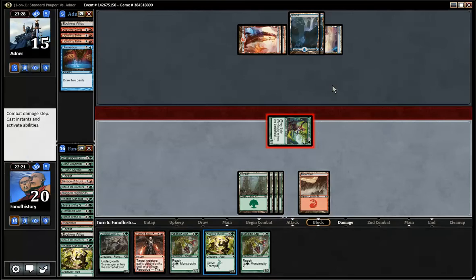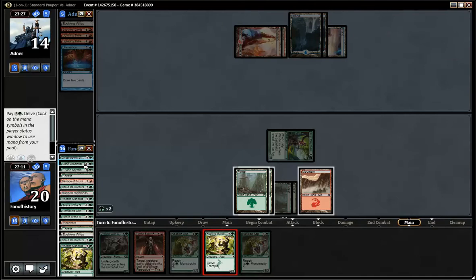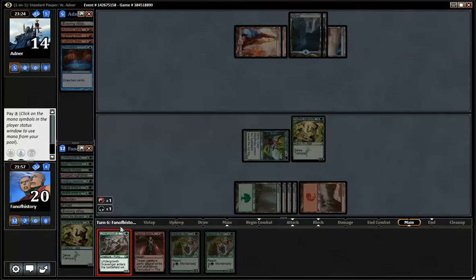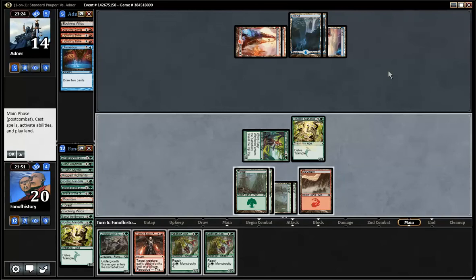I can't do it like that. I need to cast the Scavenger. I can cast the Mandrills — not hitting creatures. Here comes the Mandrills. That worked. Then we try this too. Oh, it cost four. I should learn how to read. Embarrassing. I thought it cost three.